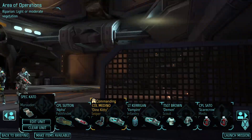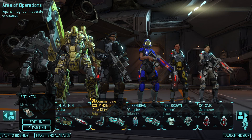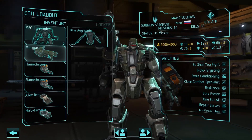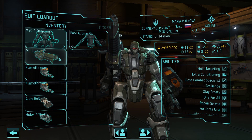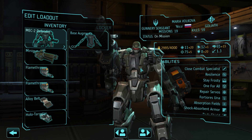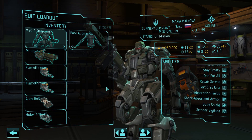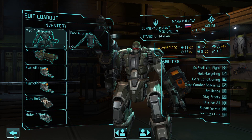Here we go, here's the team. I'm using this as a training mission, slash hopefully a capture mission. Starting down on this end we have Niko, a Goliath mech in the brand new Mech 2 Defender suit, only using a minigun because when you have 31 hit points and two flamethrowers, I don't know that it matters.